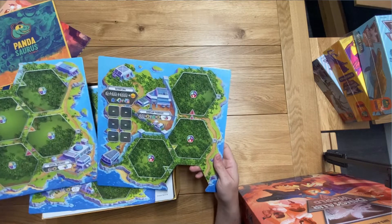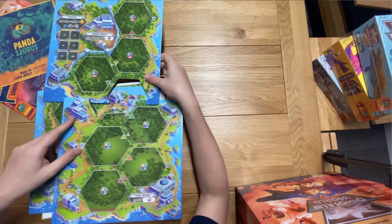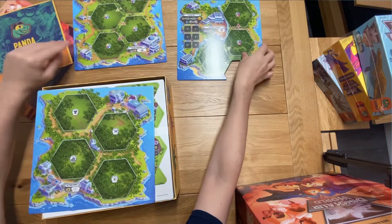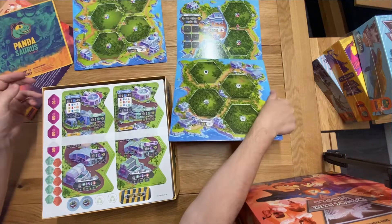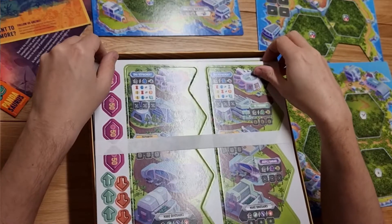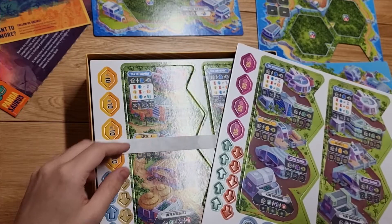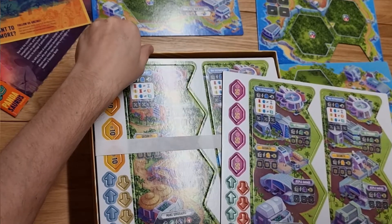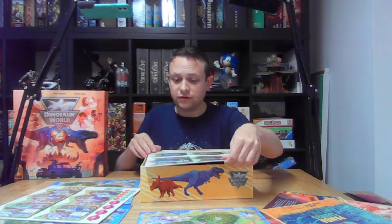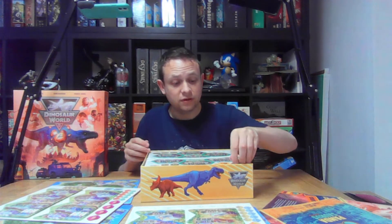I'm guessing these are the initial boards — I don't know if these are supposed to fit together in any way or if they're for different players. That's interesting already. Yeah, I guess these are the different player boards based on the fact that they are all the same just with slightly different color schemes, so I guess they represent your players.